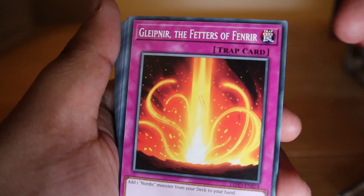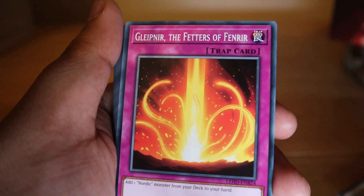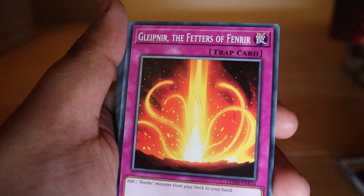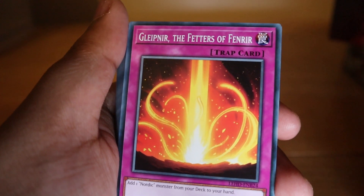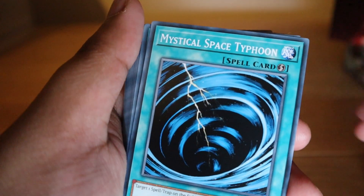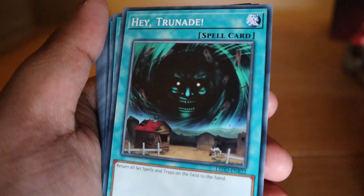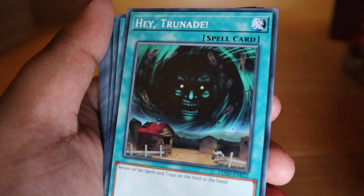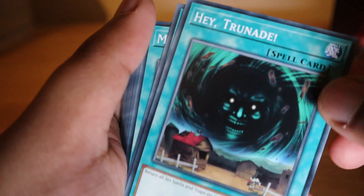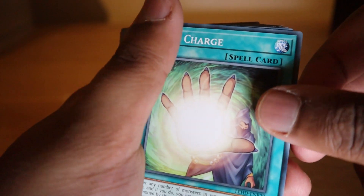Feathers of Fenrir: target and add one Nordic monster from your deck to your hand — gives you some extra speed as long as you're not running Ash Blossom, because everyone hates Ash Blossom. Mystical Space Typhoon: destroy one spell or trap card on the field — a classic. Hey, Trunade: return all set spell and trap cards to the hand, which is a bit different from Giant Trunade.